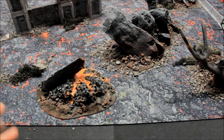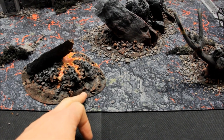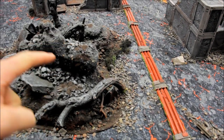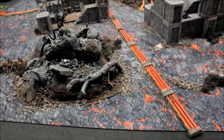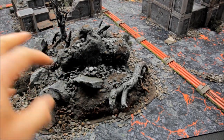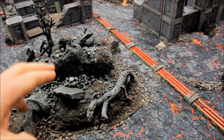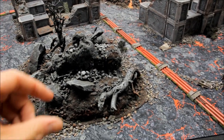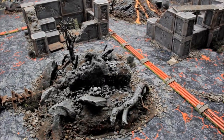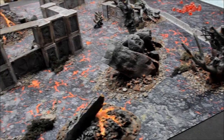Once that's done, the terrain piece is pretty much finished. There's also the option of adding blackened static grass in patches — you can see it here and here. Burnt grass static grass is available on eBay. Use PVA glue to dab it onto areas and sprinkle the static grass on top; you can also use burnt grass tufts. That's the walk-through for one terrain piece, but that exact same process applies all the way through for whatever terrain piece you see in this setup.